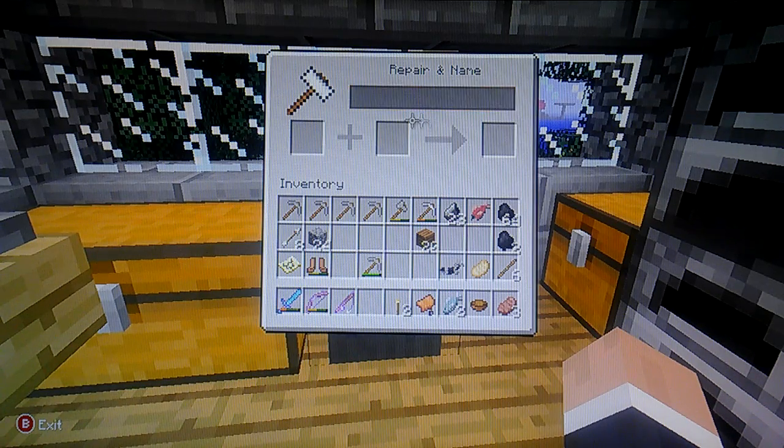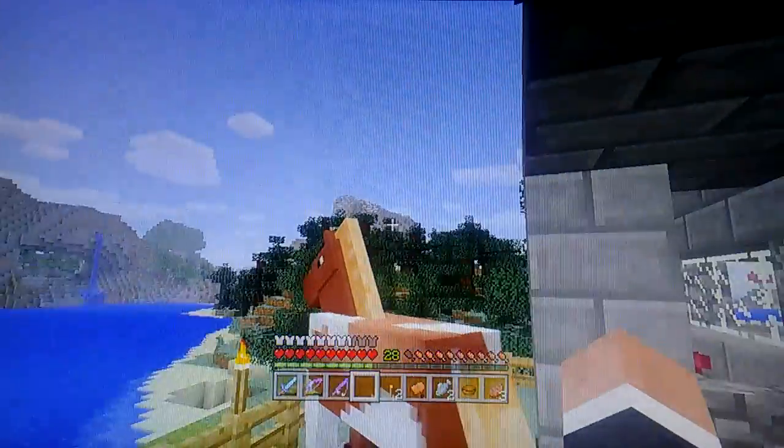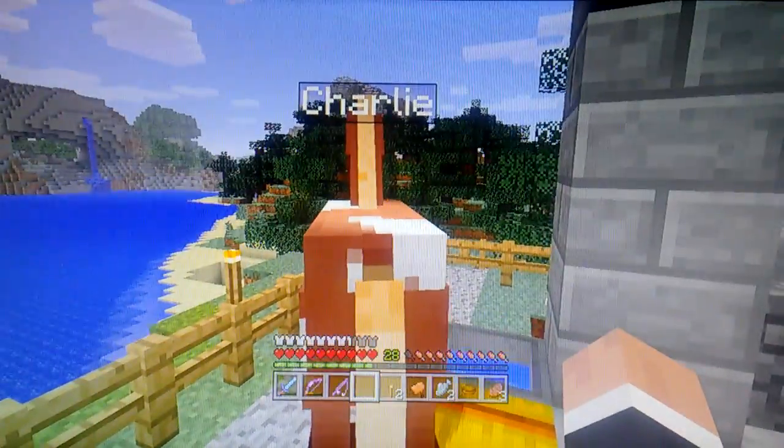You just type the name in the text field. It's a cost of one, which isn't bad. Then bam, you get your named tag. And thus is Charlie. What's up, Charlie?